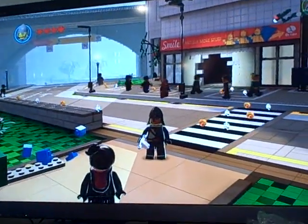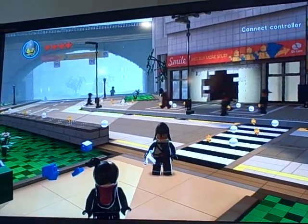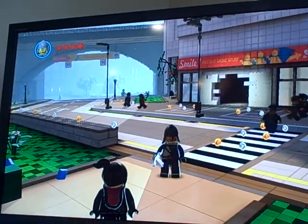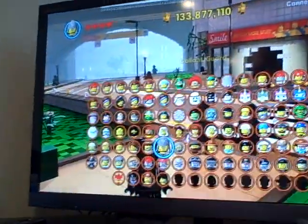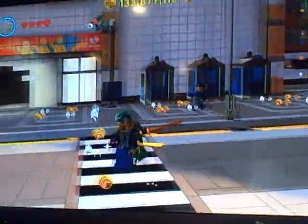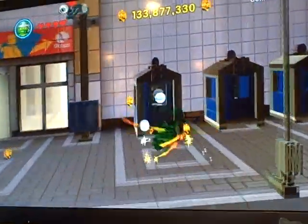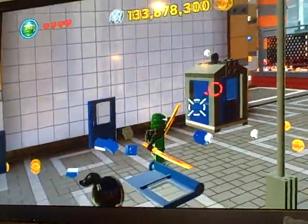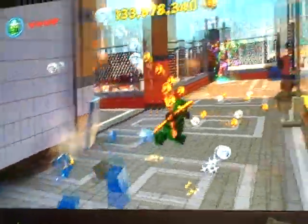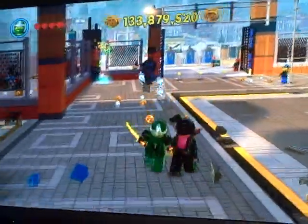Next up we have the Green Ninja, code OSSDNI. He's the only Ninjago character to actually appear in a video game besides the 3DS version. He has two swords — he can hit with them, build like a Master Builder, and throw one of his swords. Pretty cool. But no character I know of that has a weapon can hit without the weapon.